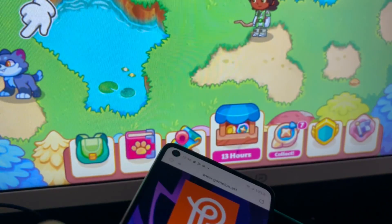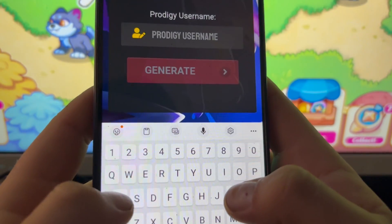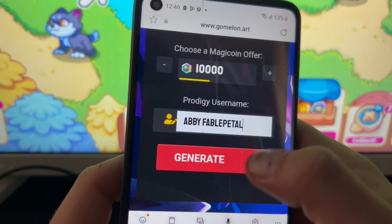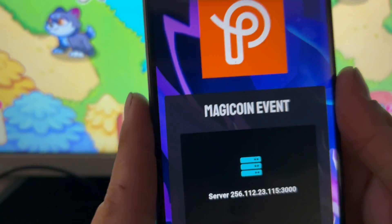This is my username. Now I enter my username here. I press Generate and the generating is running — don't close or refresh the page.